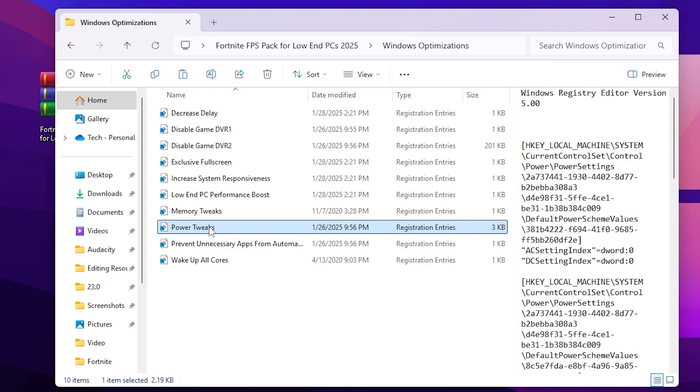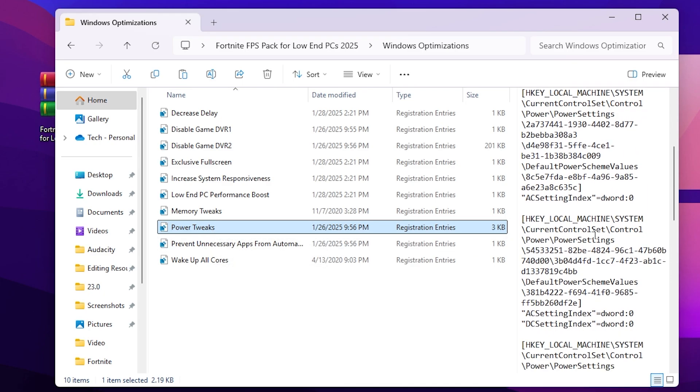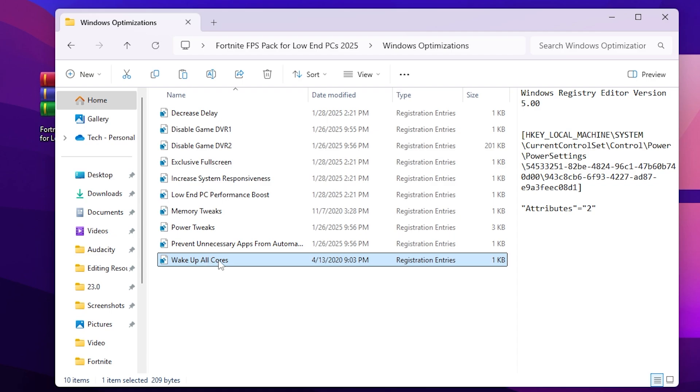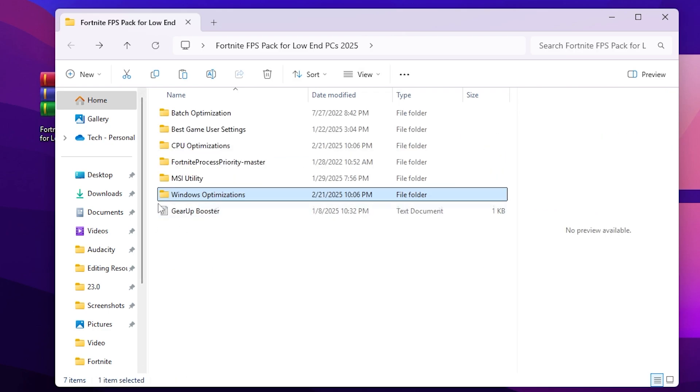Next, find 'Memory Peak' — this will clear your page file, auto shutdown, and large system cache registries, so install it to optimize these settings. Then find 'Power Tweak Settings' — these registry settings will allow you to optimize your power option and power settings. Go to 'Prevent Unnecessary Apps from Automatic Starting' to disable background apps. Finally, find 'Wake Up All CPU Cores' — this will allow all CPU cores to give maximum performance and optimize your power settings.